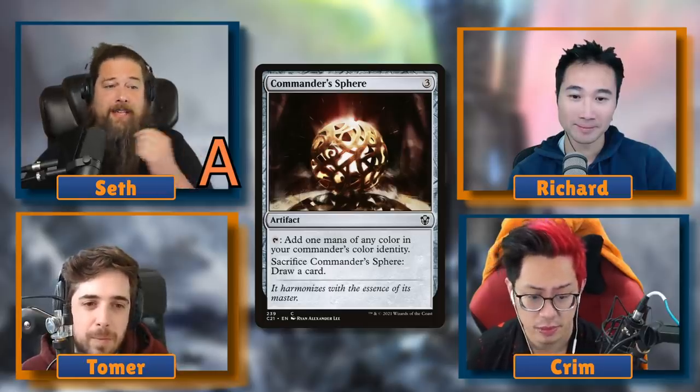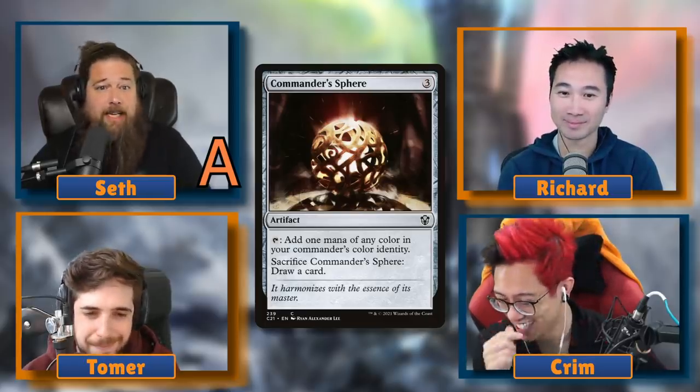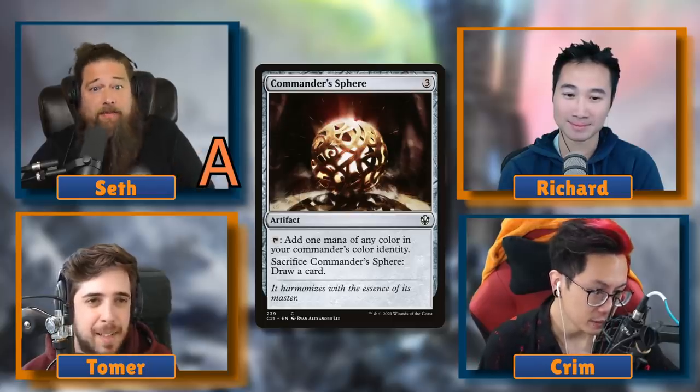Seth rates Commander's Sphere A tier. He puts high value on mana rocks that can convert into cards, citing Hedron Archive as another example. His reasoning: the big downside of mana rocks is they're dead draws in the late game when you already have lots of mana. Commander's Sphere cycles at instant speed for three mana, giving it far more late-game value than other three mana rocks. It's not S tier — he doesn't play it in every deck — but it's one of his go-to three mana rocks.